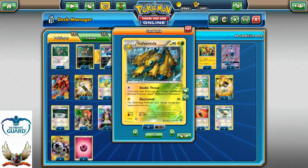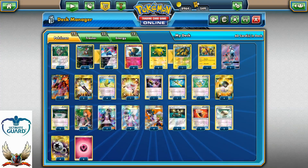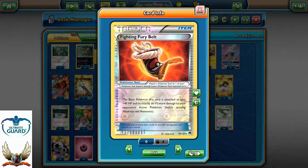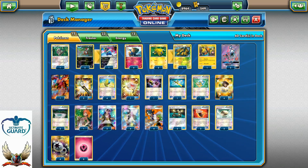Theoretically speaking, if we have Galvantula, Bisharp, and of course Vulcanion, we already have six different types, so that's 180 plus 10, that's 190. With the Fairy Fighter Belt we can go up to 200. And if we have one more type, that's going to be 230 for the knockout.